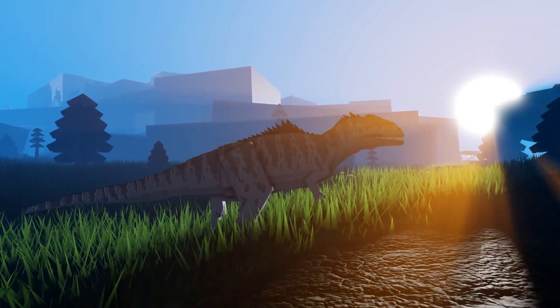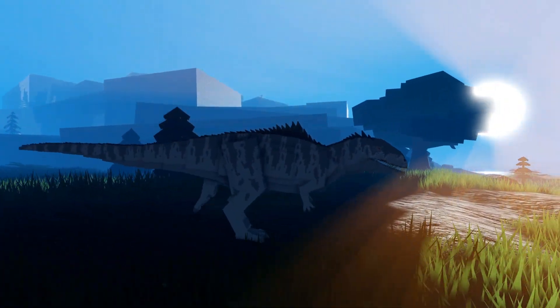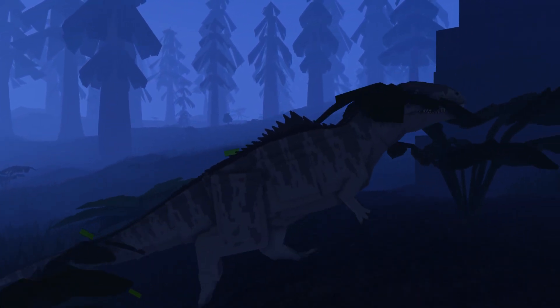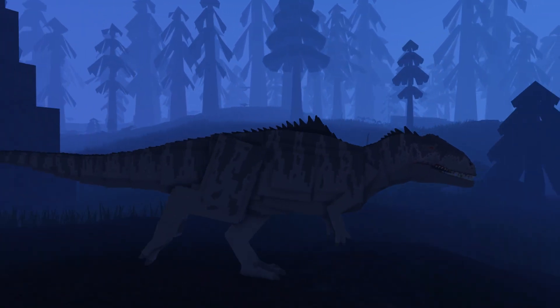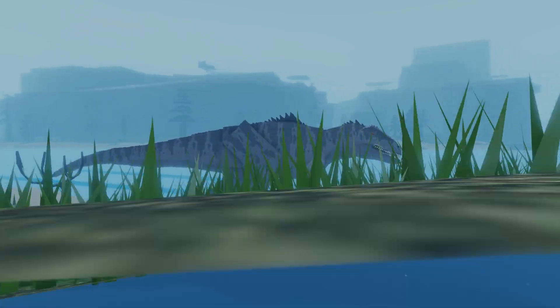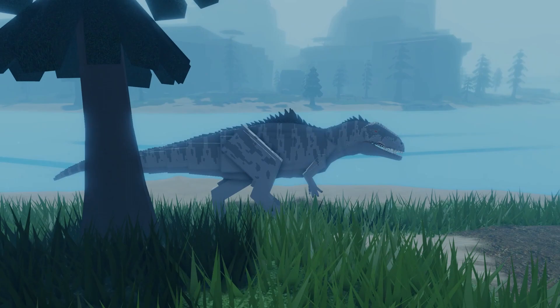Before we get straight to what I rate the Giganotosaurus out of 100%, let's discuss its pros and cons. When it comes to the weaknesses for the Giganotosaurus, I think it's fair to say number one is other apex predators, like the Tyrannosaurus Rex, a Brachiosaurus, a Spinosaurus — it usually ends up in their favor.